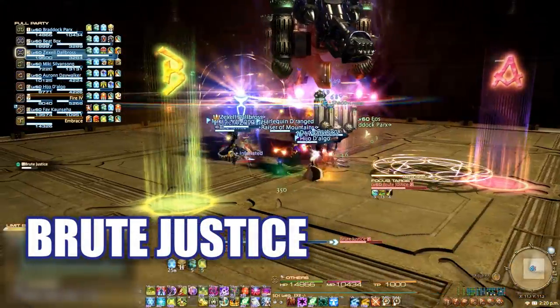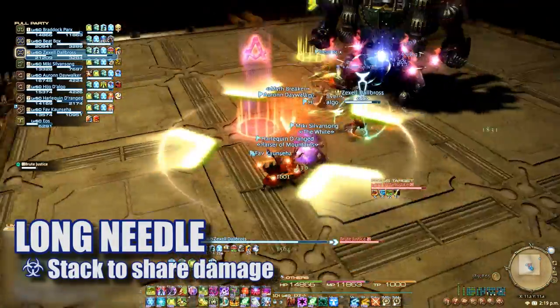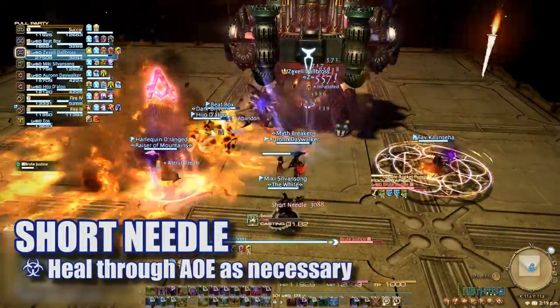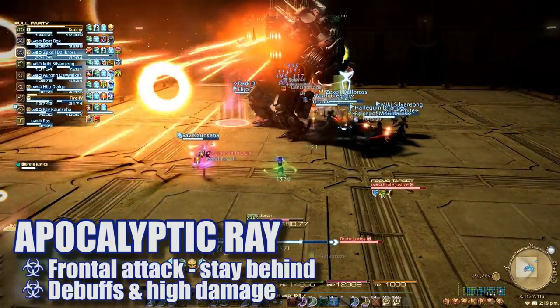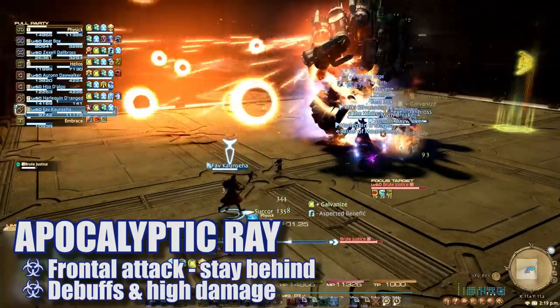Players should be on the lookout for Mega Beam, ensuring they're not in front during this cast. Long Needle will mark a player to stack on — the raid needs to collapse in on this player to share the damage. Short Needle is a randomly targeted AoE blast on the platform. Heal through these as necessary. BJ will turn to a random player and channel Apocalyptic Ray — all players need to be behind him or risk taking high damage and stacking debuffs.